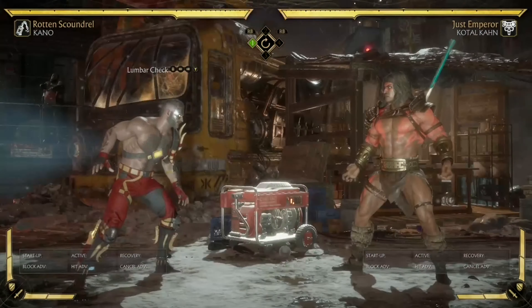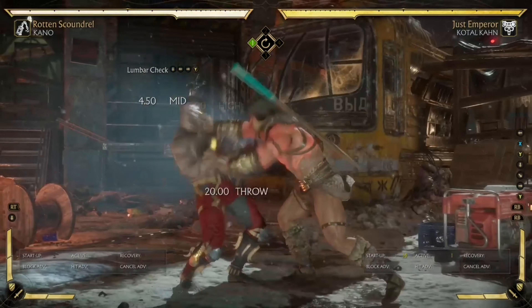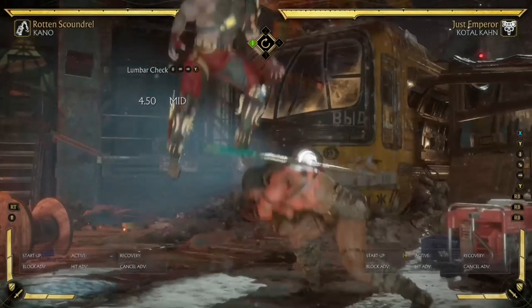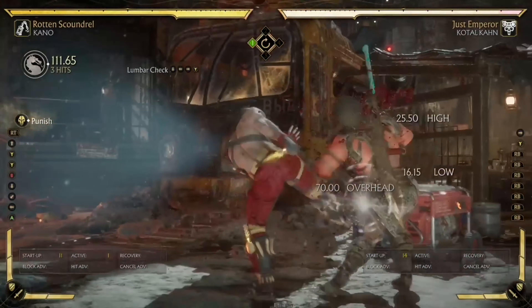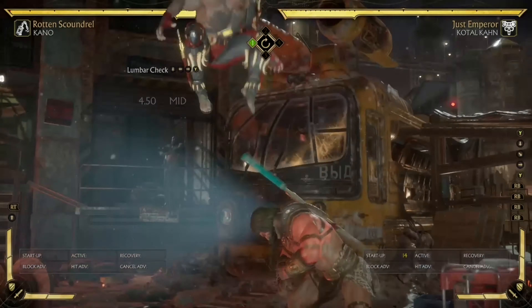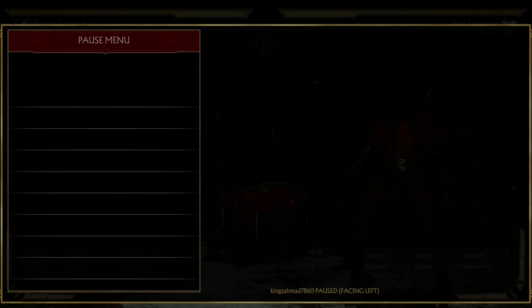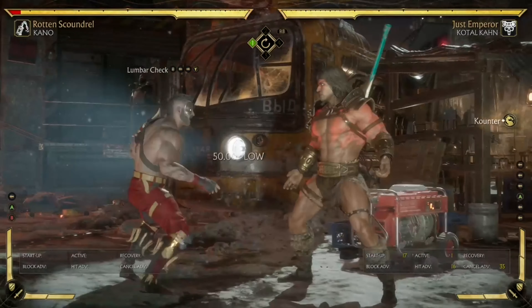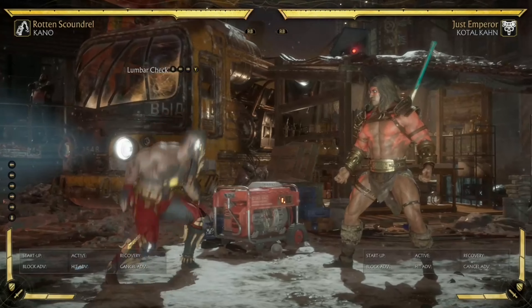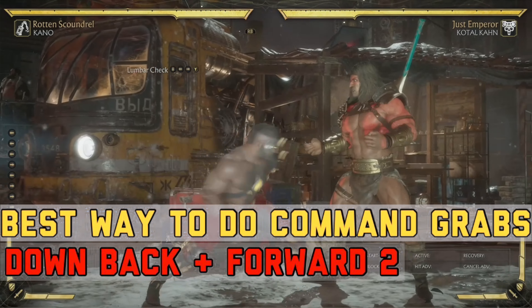Now I'll show you what to do against command grabs. If you know the command grab is coming, all you do is duck. Kano does his jailing down-one command grab and you can go in for a punish — that's called a counter. Just let go of block and duck; that's all you have to do for most high command grabs. For the second tick throw, let go of block, get hit by those two hits, then uppercut for an easy punish.